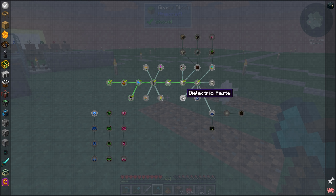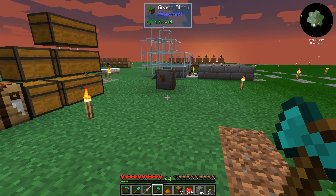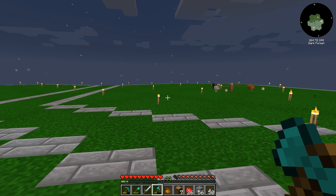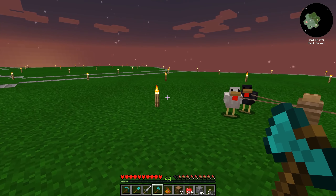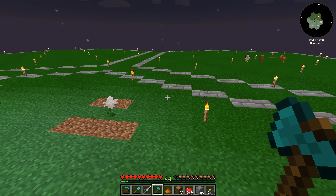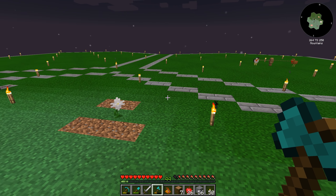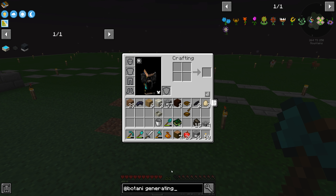Dielectric paste — this is what we were looking for, and there is actually a quest for it, which is pretty cool. But we can't make this until we have made mana. In order to make mana we have to look at these generating flowers over here. I don't know which way we're going to make mana this time — maybe the slime flower where slimes spawn in a slime chunk and you teleport them over. I did that in Project Ozone 3, that's fun.